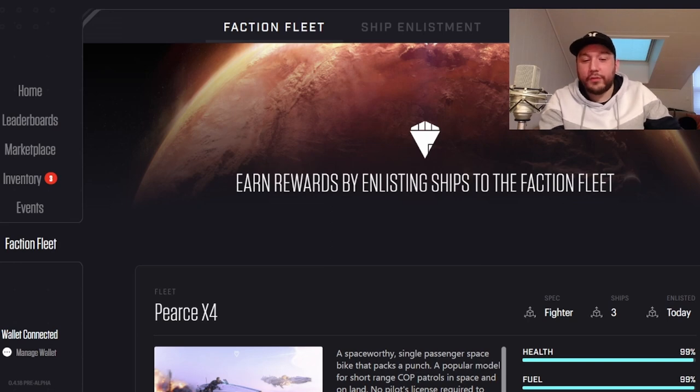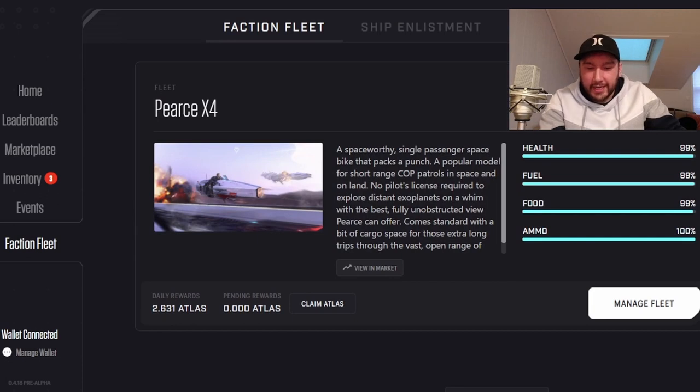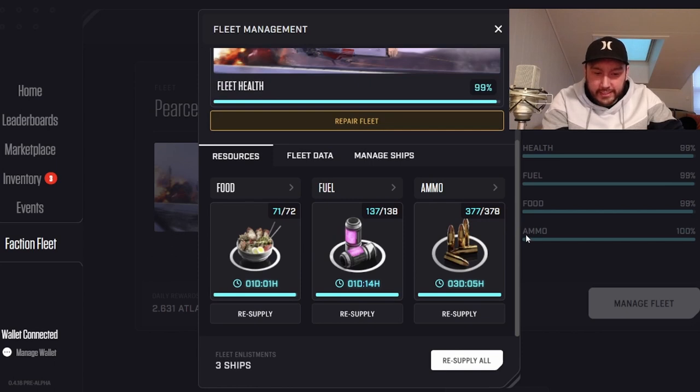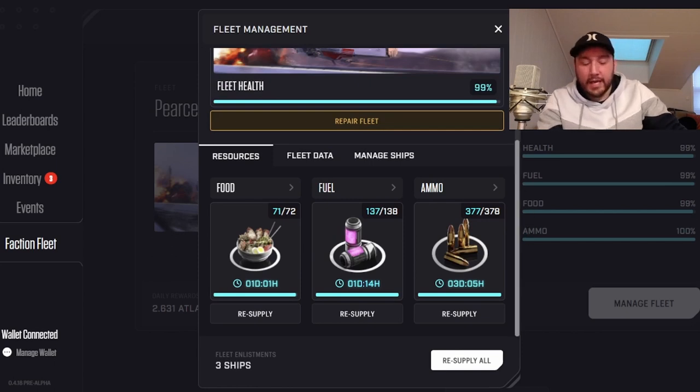We're back over to the Faction Fleet tab where we can already see our Pierce X4 fleet loaded — that's really cool. It's starting to earn rewards, and we'll be able to claim Atlas using the claim button. If we go into Manage Fleet, we can see more information: our resources, our supply levels, and we can always resupply when needed by clicking those options.